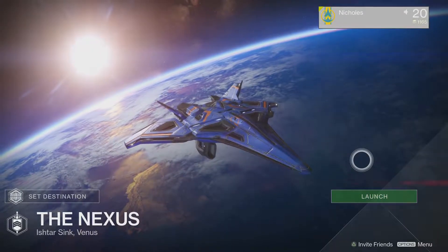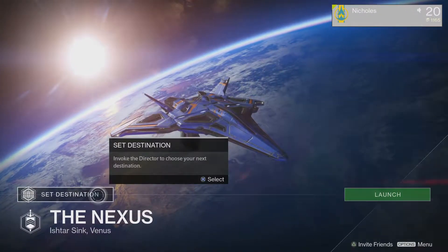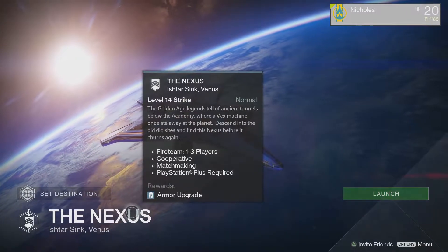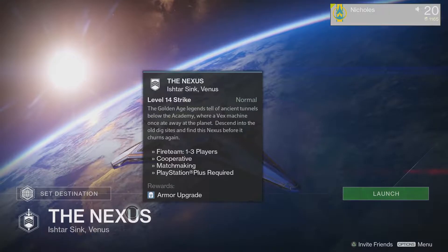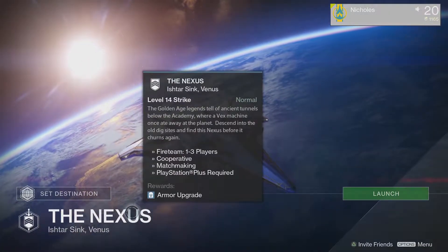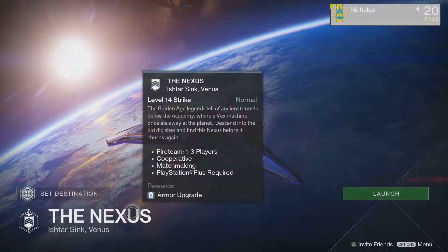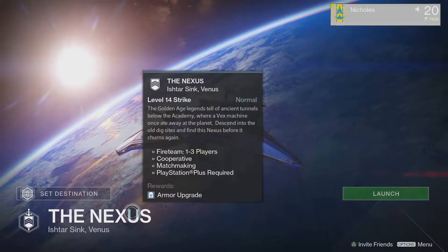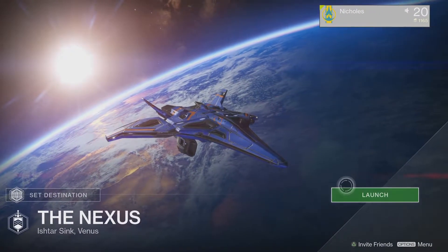We're off to the next strike in the series, which is the Nexus, located on Venus. The golden age legend tells of ancient tunnels below the Academy where a Vex machine once ate away at the planet. Descend into the old dig site and find this Nexus before it churns again. You'll get an armor upgrade for your reward at the end, which is actually pretty decent.